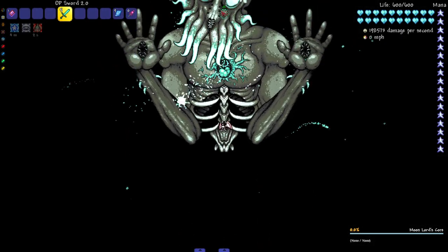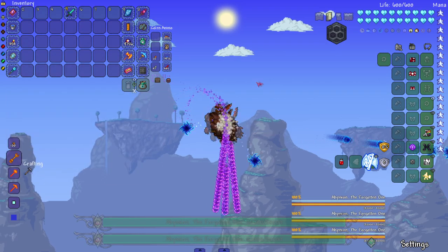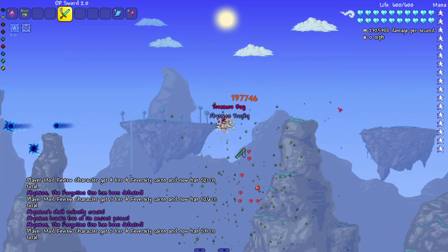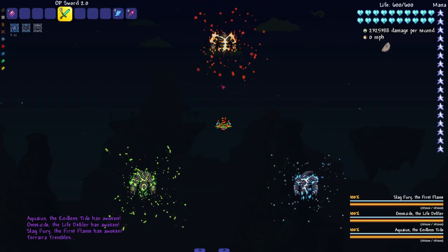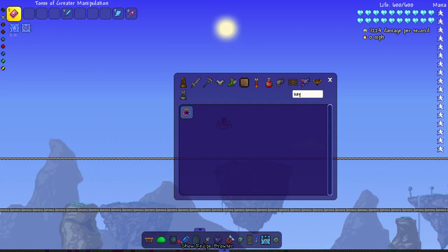All right, on to the Thorium bosses. I like to spawn in all three versions of Abyssion just to see which one will survive — I don't think any of them are gonna survive since it shoots so many projectiles. On to the Primordials — I'm gonna hit them with the classic clock attack. Should be nice and fast. There we go.